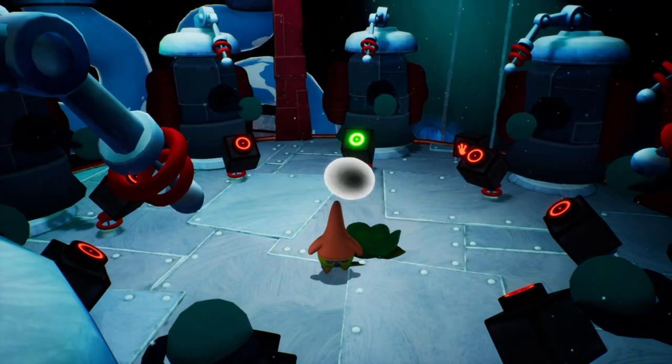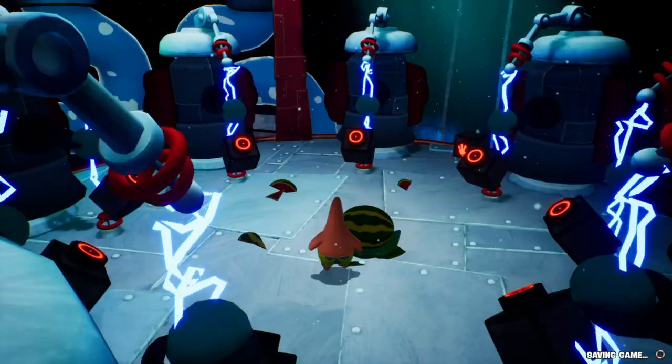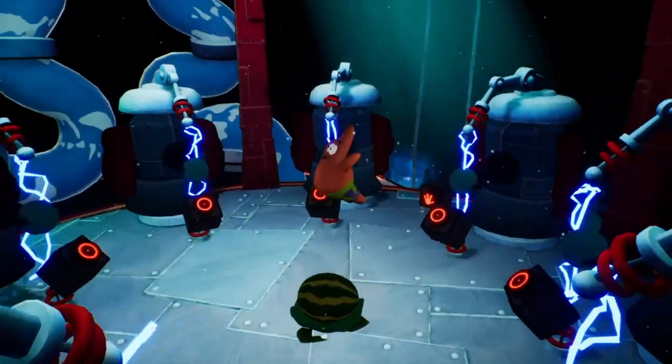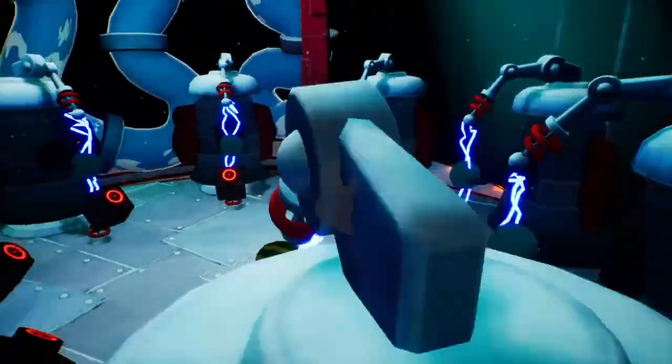Hello YouTube! Today I'm gonna show you how to complete the Spinning Towers of Power puzzle in order to receive a golden spatula from Barnacle Boy. For this puzzle you should use Patrick, of course, because of his throwing ability.